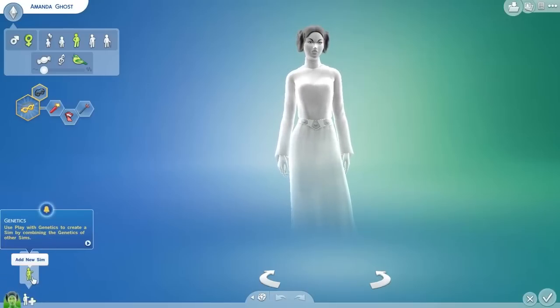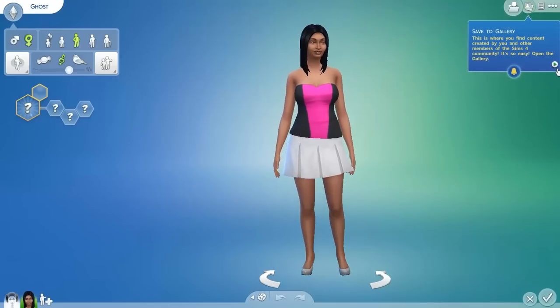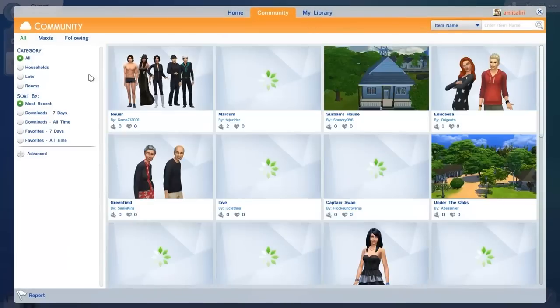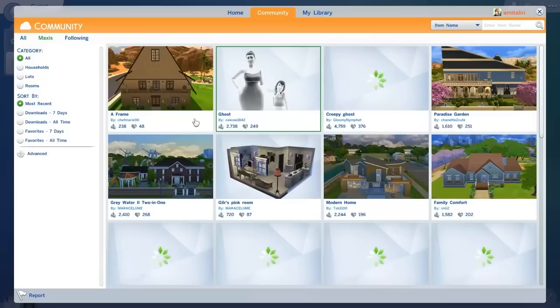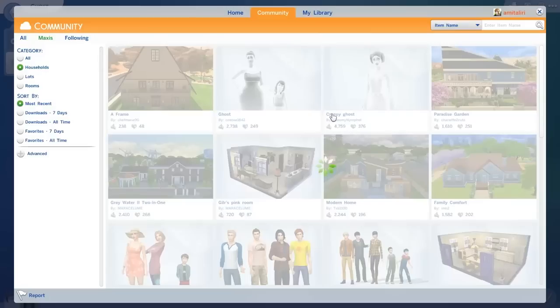Let me try to clone her. Let's play with the genetics, add a new sim. Let me download another ghost from Maxis - if they have a male ghost, that would be so awesome. Let me sort by households.